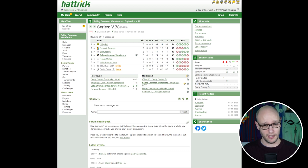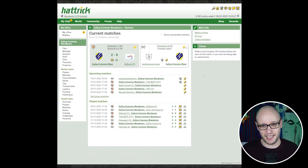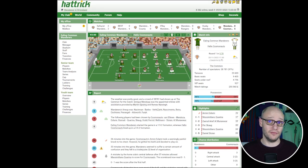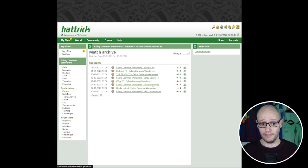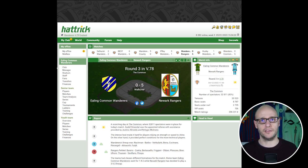We played Selhurst twice — drew and then won. Looking at our matches, here are our three losses. We lost to Helix first game of the season 5-0 — I forgot to select my lineup, probably had an injury or suspension in defence. And Barlax wasn't even a first team player. Then we lost to Newark Rangers 5-0 at home — again I forgot to do my team, it was a walkover, I only selected eight players. Two games where we should have been challenging — Newark Rangers came fifth last season, Helix came fourth. We should have at least got a draw or win in both.